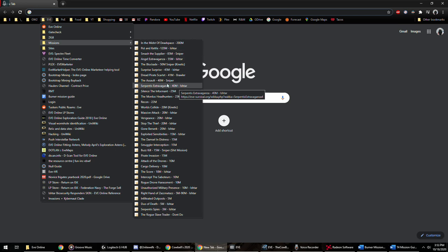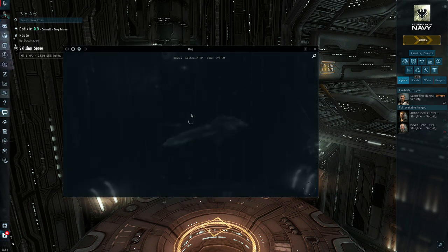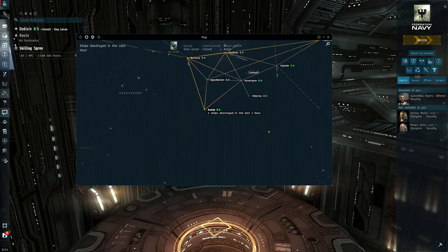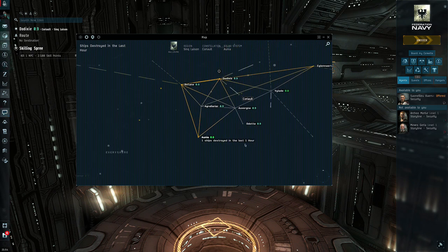Another thing I wanted to talk about is the actual missions I'm running. I'm running them with three different agents. I really like this pocket in Dodixie because there are three agents I can run level four missions with — one here, one here, one here — plus there's a clone bay nearby. As I'm declining missions and have a four-hour timer, I'll hop to another system or take a mission that sends me to an agent in another system. Running three different agents gives you much more variety.